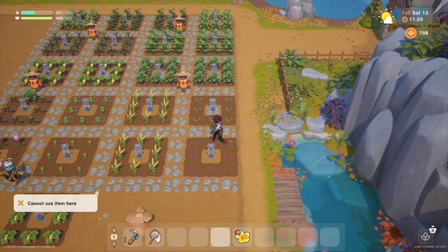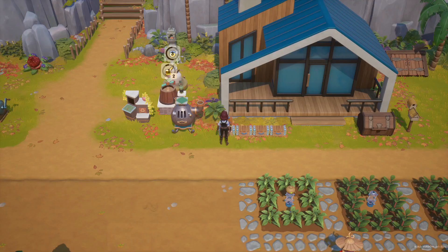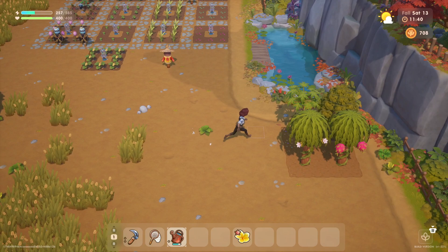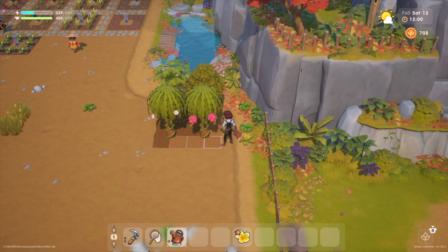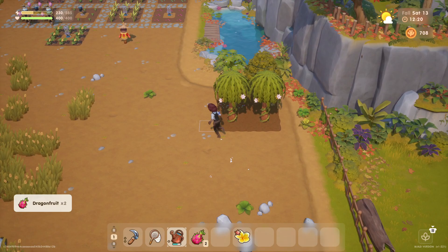I need my watering can. Ta-da! All done. Grab some dragon fruits and we are going to sell those. Crafting — we need fertilizer. We can get the good stuff or the regular stuff. Actually no, we can't get either — we're going to need sap for that.